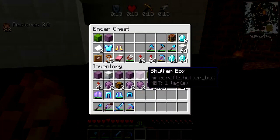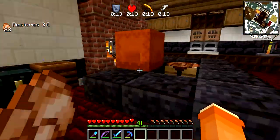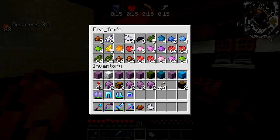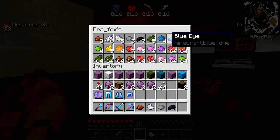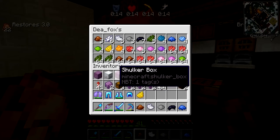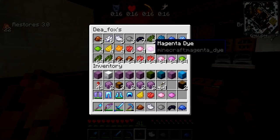All we have left to do: we need brown, light gray, regular gray, black — already got green and cyan — we need blue, already got light blue, already got lime, we need yellow, already have orange, we need red, pink, magenta, and we already have purple.